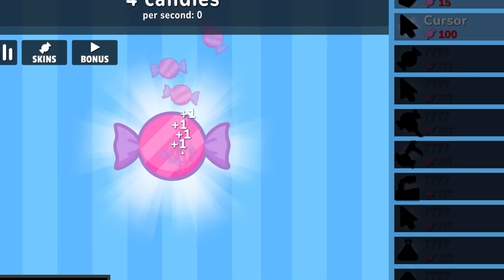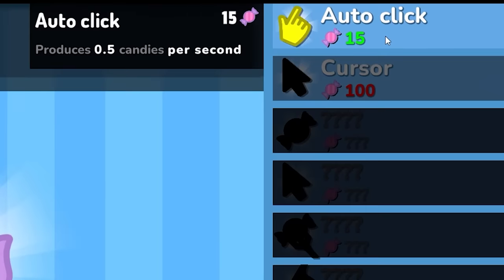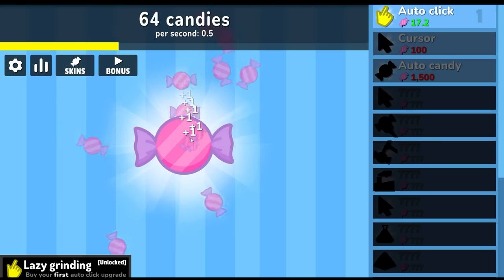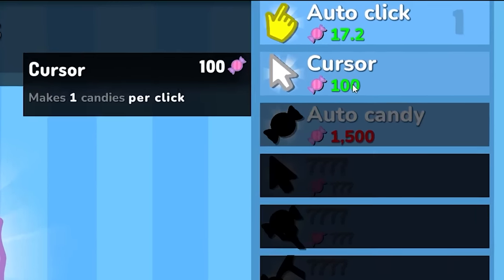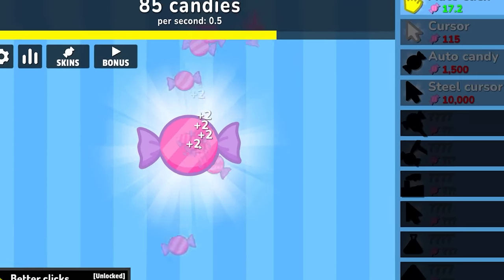It's time to make billions of candy that no one ever asked for. Every time you click the candy you get more candies. I can now buy the auto clicker for 15 candies — we're now making half a candy per second. Let's get this going. I want 100 candies to improve the cursor. I now have 100 candies, so let's buy it. Now I'm getting two candies every time I click.